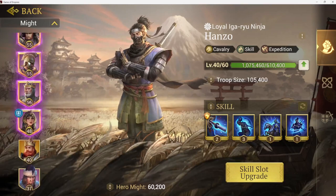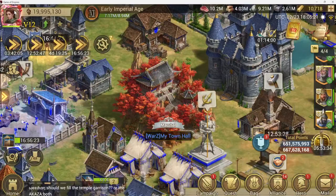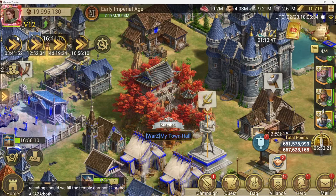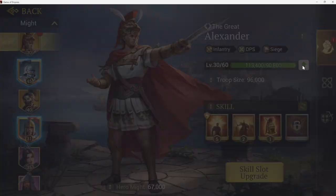If you open up Temujin, you get really lucky — he's a cavalry hero who's good at expeditions too, so work on him. There will come a time when the game offers bonuses and you can go to your purchases and spend some gold to level him up faster. To level heroes up you need scrolls, or what the game calls proofs.